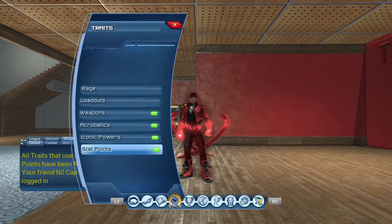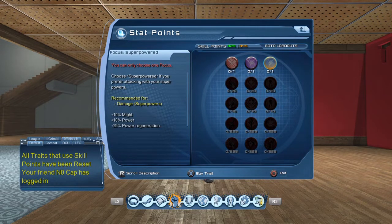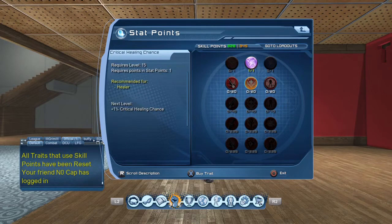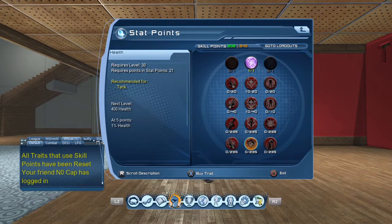Last, you will be going to the Stats Points Tree. As a Rage Tank, you will be using the Focus Hybrid. As Hybrid Focus, you gain power back by using your weapon attacks — so any of your weapon attacks grants you power back. Then you're going to spec a minimum of 10 points into Critical Healing Chance, followed by a minimum of 10 points into Critical Healing Magnitude, followed by maxing out Health as much as you can. Now, depending on how many skill points you have, this is going to vary where you spec next.